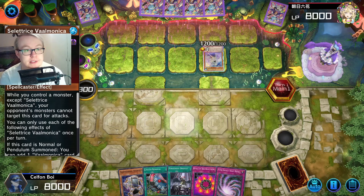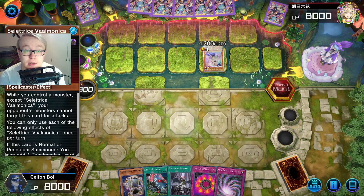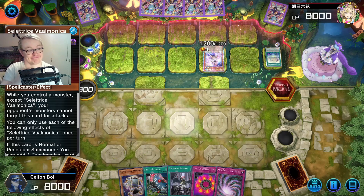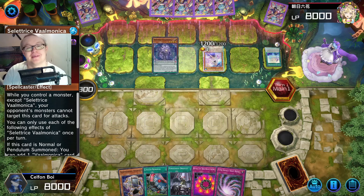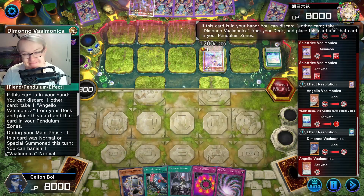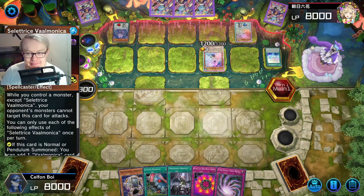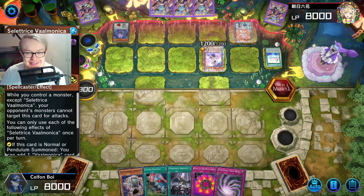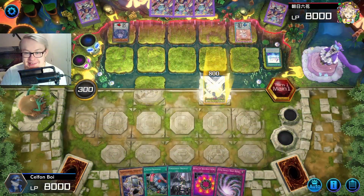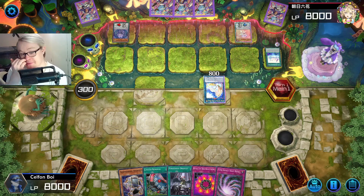We also have a Royal Angelo. Hmm — if this Dimono was Royal as well... Dimono and Angelo are Supers, so you can have Royals of those. But Royal Seletriche and Angelo is pretty nice. There's also a Royal Artemis. Bro really won the Royal Lottery for his favorite deck.